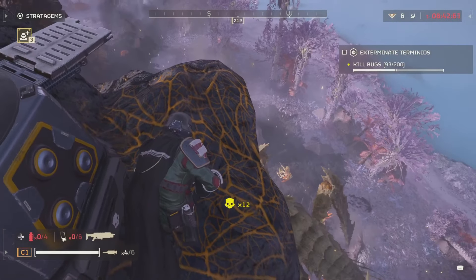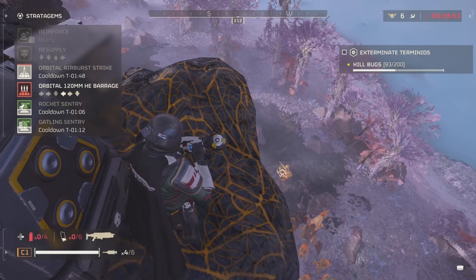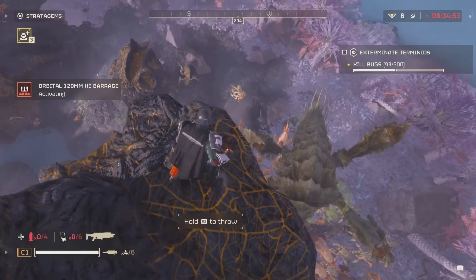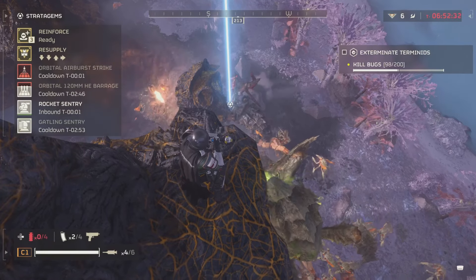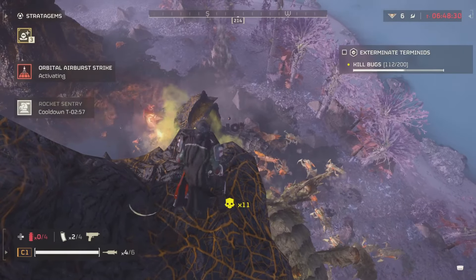While you're on the rocks you can throw down your airstrikes and literally just get kills, because all the bugs are going to be surrounding the area that you're in. As you can see, below me all the bugs and the bile titan are trying to kill me, but I'm on a rock too high for them to reach or even travel up through.